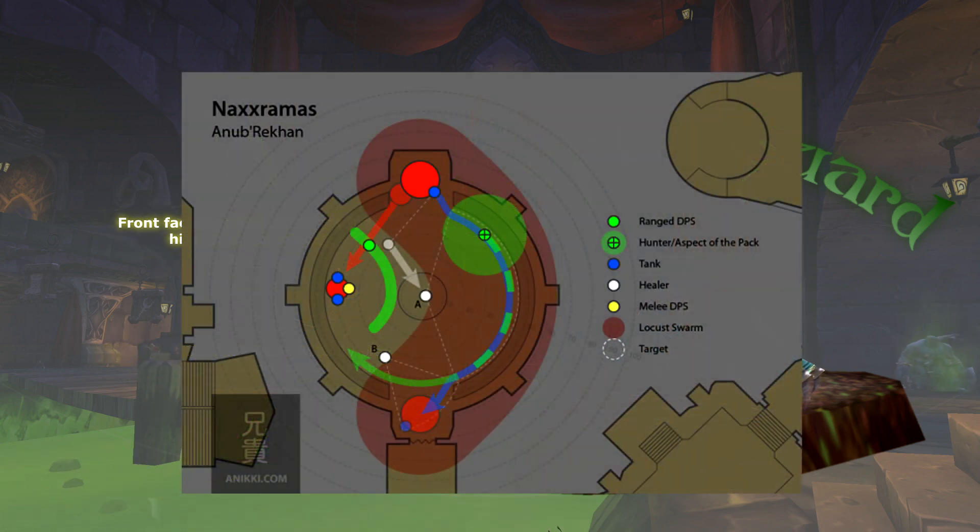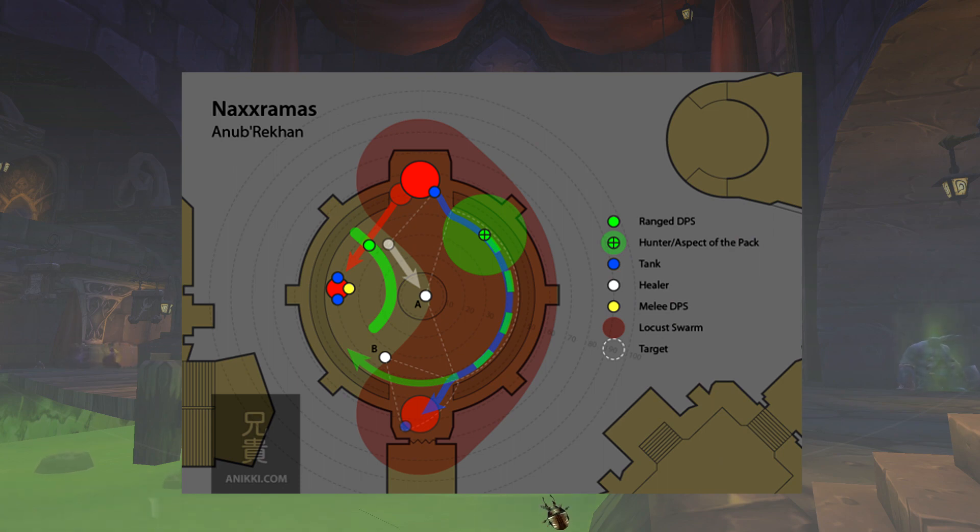Once the Crypt Guards are defeated, all damage dealers can focus on Anub'Rekhan himself. The key is to watch for his emote for the Locust Swarm, where he dips his head downward and his wings start to flutter. When this happens, the raid needs to leap into action. It's recommended that DPS move to the opposite side of the room from where he is currently being tanked — toward the left or west side where they killed the first Crypt Guards — and handle the new Crypt Guard that spawns during the swarm.